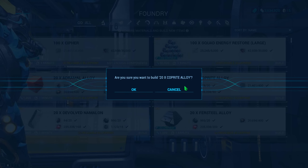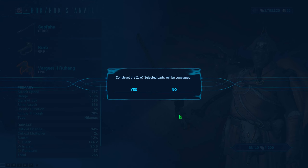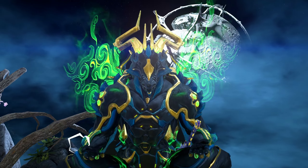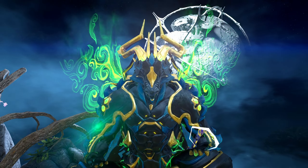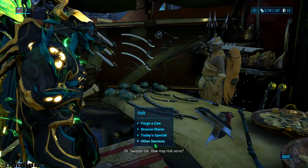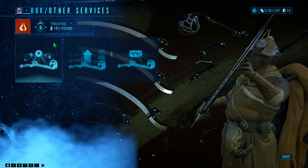Once you have enough materials, go back to the Foundry and build all the parts — build the Coprite Alloy, the Pyrotic Alloy, and then the blueprints themselves. Once those parts are built, take them back to Hok and he will build your Zaw for you — he's only charging 4,000 credits, give that man his respect. However, keep in mind you're not quite done. The next step is to gild the Zaw. Remember earlier when I said to be rank three before starting? This is exactly why — you need rank three with Ostron to guild, and you also need to level the Zaw to rank 30, have two Cetus Wisps, and 5,000 standing. Once done, go back to Hok, go to Other Services, and gild your Zaw. This lets you change its appearance like Warframes and weapons, and give it a custom name.